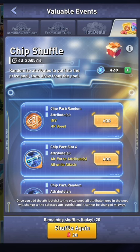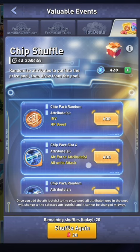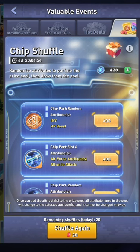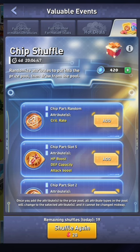It's a good way to cost-effectively add up your engraving points. The way it works is it gives you certain attributes, and those attributes will be on the chip you get. Here I've got three available to me — if I don't like any of them I just hit shuffle again. It costs 20 gems; your first shuffle is free, after that it costs 20 gems, and eventually starts costing 50 gems.